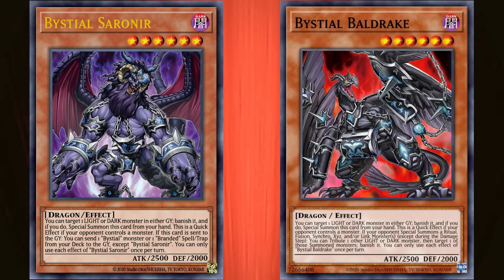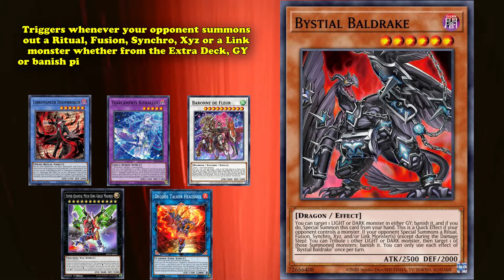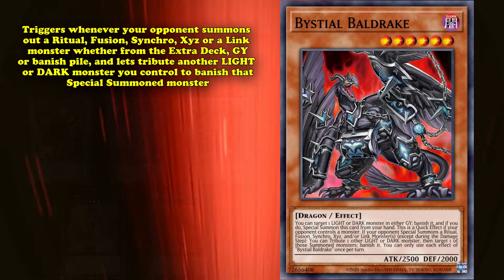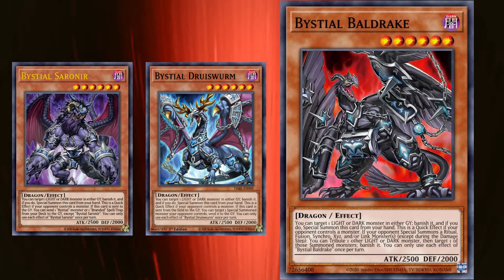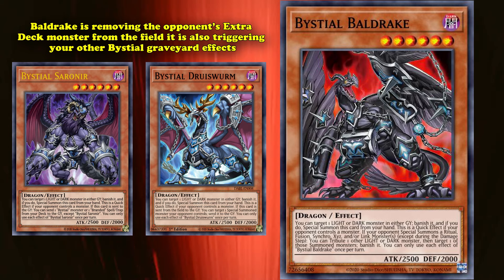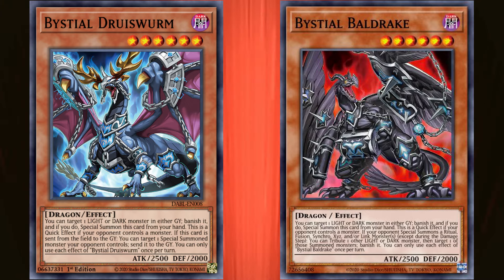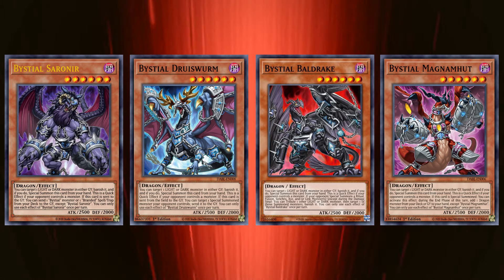Baldrake's unique effect triggers whenever your opponent summons a Ritual, Fusion, Synchro, Xyz, or Link monster — whether from the Extra Deck, Graveyard, or Banished Pile — and lets you tribute another Light or Dark monster you control to banish that special summoned monster. This effect can be difficult to trigger since you need to control another Light or Dark monster to tribute for Baldrake, but it pairs excellently with the other Bystial monsters, especially Serenir or Druiswarm. Because if you tribute either Serenir or Druiswarm, not only is Baldrake removing your opponent's Extra Deck monster from the field, it's also triggering your other Bystial graveyard effects — giving you a free Foolish with Serenir, or another way to remove your opponent's monsters with Druiswarm. This means that on your first turn, drawing Baldrake and Druiswarm is equivalent to four interactions by themselves. These Bystial monsters all form the basis of an incredibly strong and game-warping hand trap engine that's sometimes even capable of winning games all on its own.